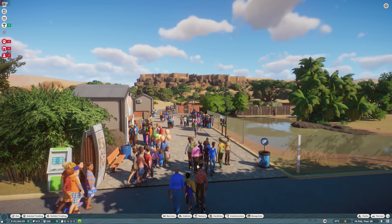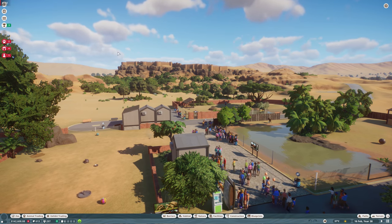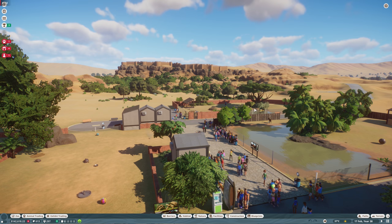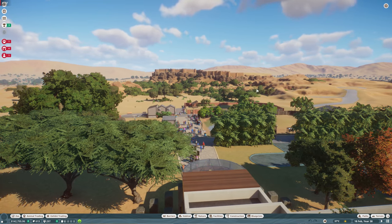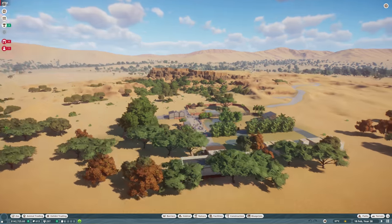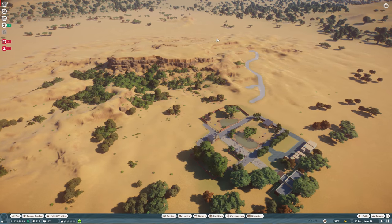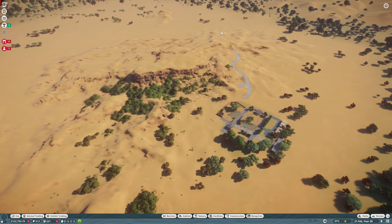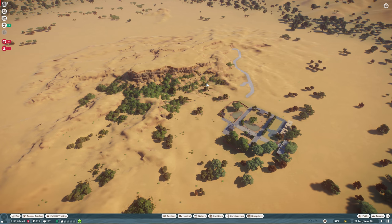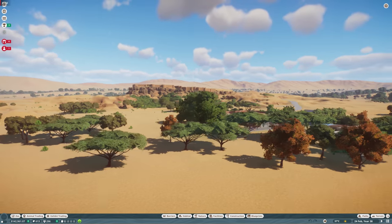I want to talk a bit about what I like about this and what I don't like about this. Basically this is going to be a massive fort on this mountainside and the park is going to be built all the way around it. I've already started figuring out where the path layout is going to go, and I'll be doing something very similar in my new park too. I really like the idea where the path winds its way up and goes into the fortress, and all the way around the park you'll be able to see this big old fort sitting up on the mountain.